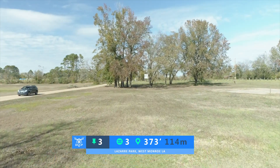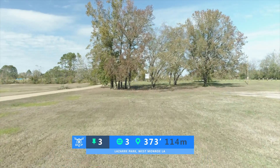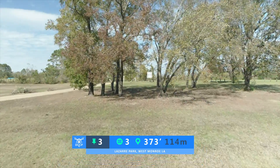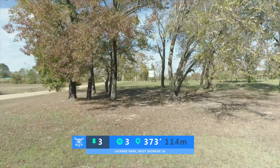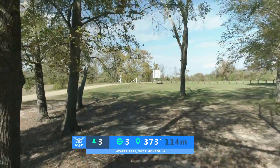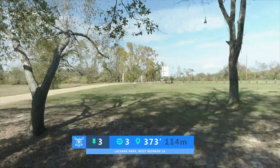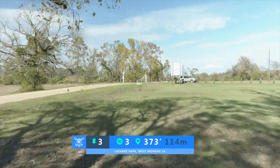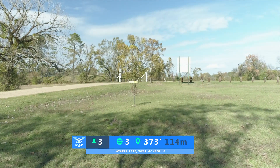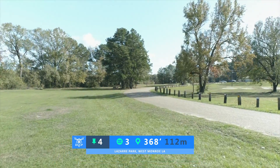Hole number three is a par 3, 373 feet. The road and beyond to your left is OB. There's actually a tennis court to your right as well — you should have no problem going there, but if you do happen to land there, it will be OB. There's a little bit of trees to deal with, but if you can get a disc through the trees and navigate through here, you have a wide open putt and should be able to score pretty easy on this hole.